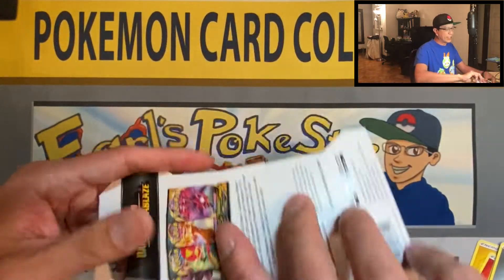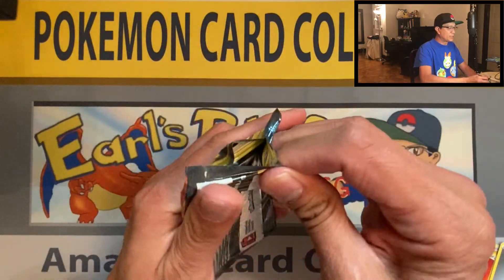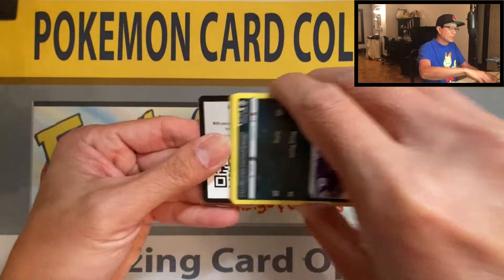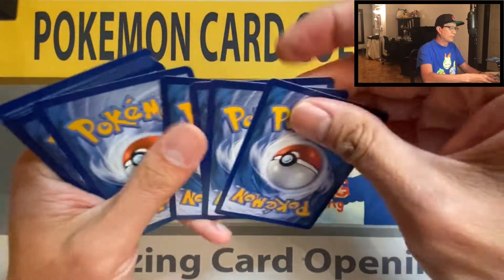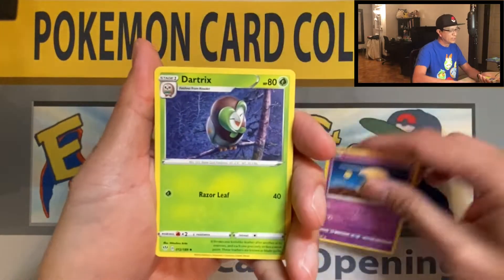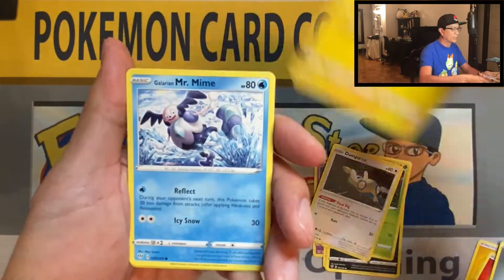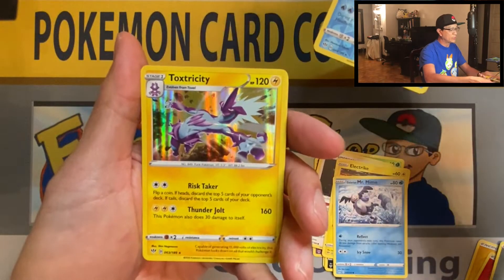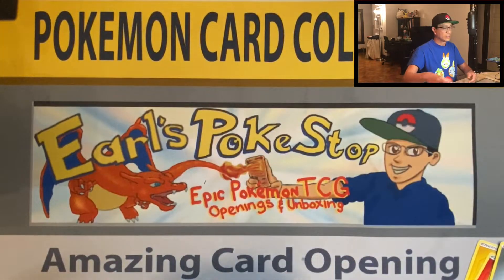I think I got ten packs here of Darkness Ablaze guys. Please give this video a thumbs up, smash that like button - thank you so much for always supporting my channel, please like, comment, and subscribe for more Pokemon card openings. Dart Triss, Glimwood Tangle, Spinner, Rack Bone, Sweet, Dawn Wings, Parcel Electric, Mr. Mime, Darmanitan, reverse holo, and a Toxicroak holo rare - nice, let's keep going!